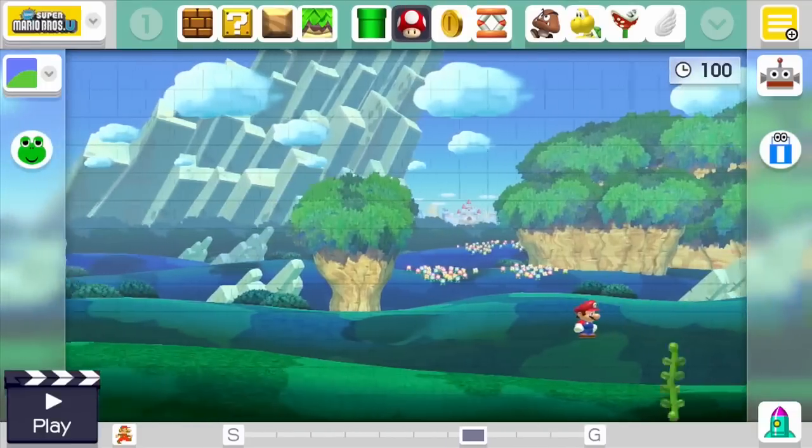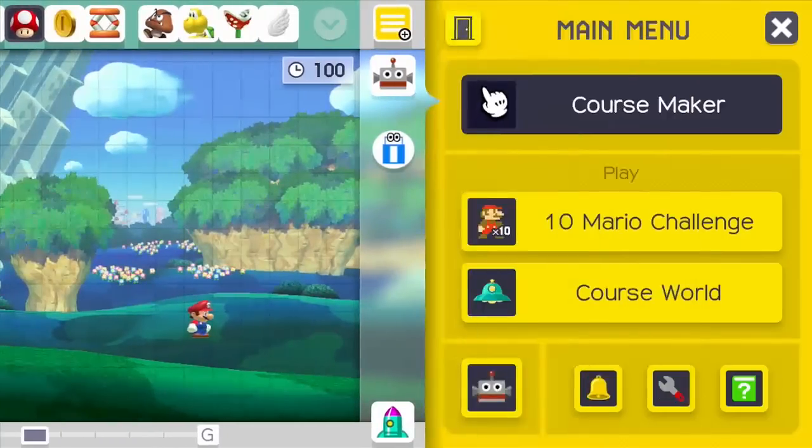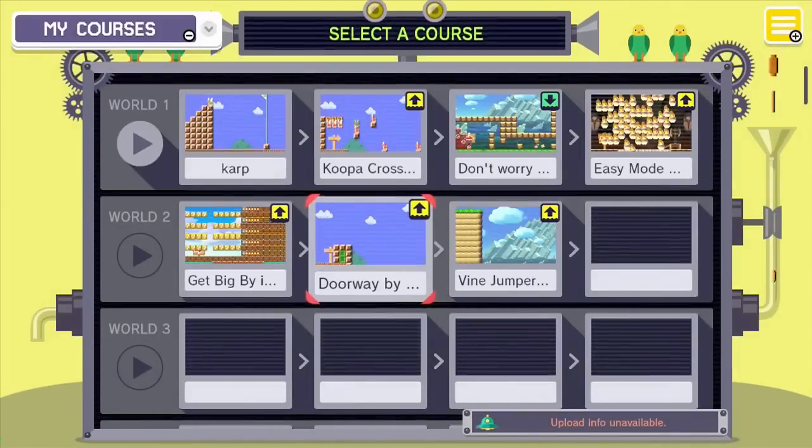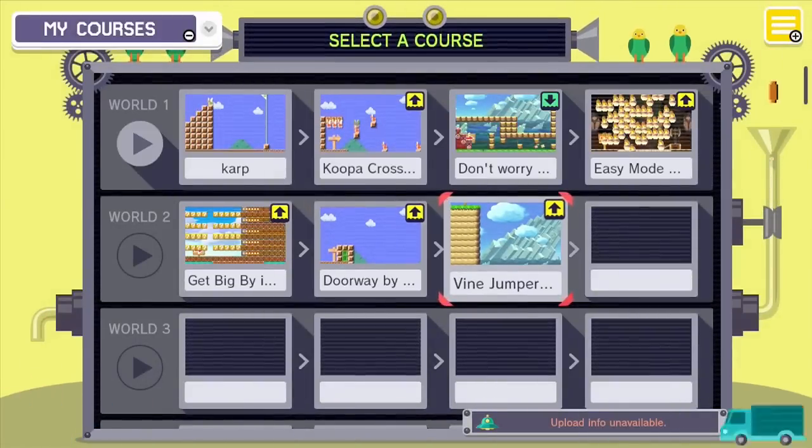Okay, let's actually go to the core spot to do this, because I don't want to just play this off of the editing software or whatever it is. So let's go right into Vine Jumper — it's gonna be great.